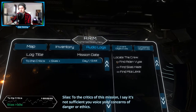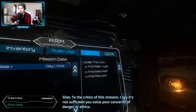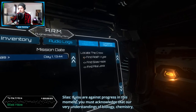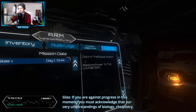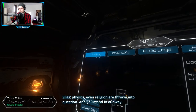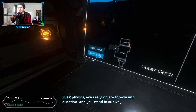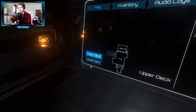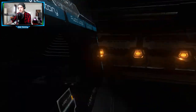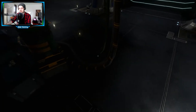Inventar. Audio-Nerds. Das sind die, die wir uns angehört haben. Mila, Silas und Aiden müssen wir finden. Man kann das mit dem Tab wieder schließen.